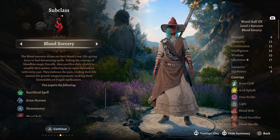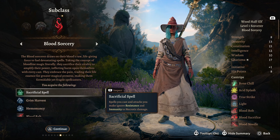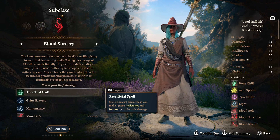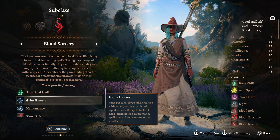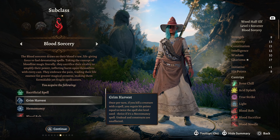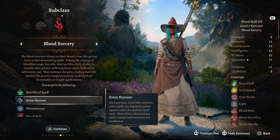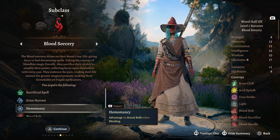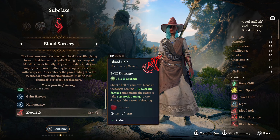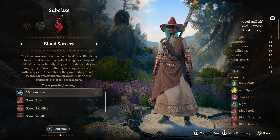For our subclass, of course, Blood Sorcery. This gives us Sacrificial Spell — spells you cast and attacks you make ignore resistances and immunity to Necrotic Damage. Instantly a huge buff. We also get Grim Harvest — once per turn, if you kill a creature with a spell, we gain hit points equal to twice the spell slot used, or thrice if it's a Necromancy spell. We also get Hemomancy — advantage on attack rolls while bleeding. And this now gives us the cantrip Bloodbath.